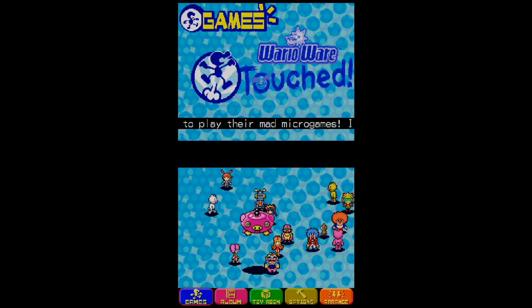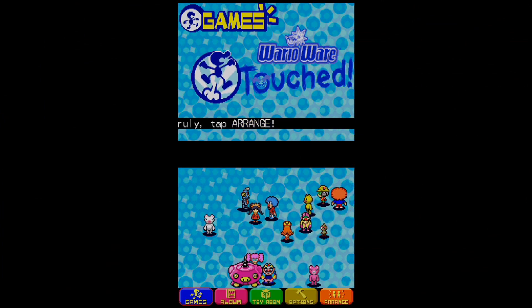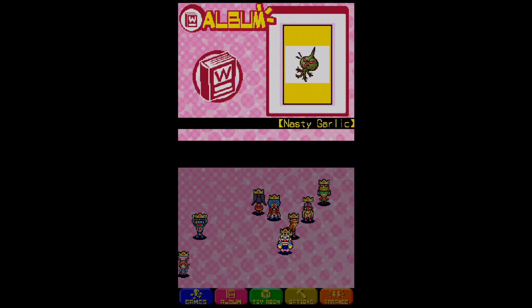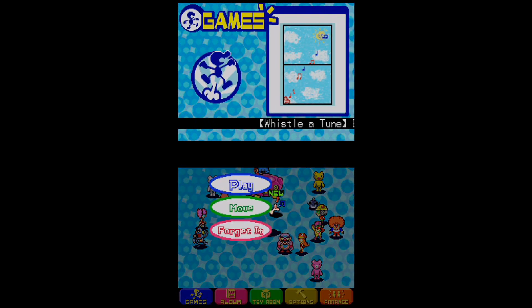This process of getting every single golden crown with every character in every single microgame in WarioWare Touched took me about 10 hours. But I think it's quite worth it at the end, because after doing so we were able to get our next toy. As soon as I tap Orbilon right here, that will get us Whistle A Toon.